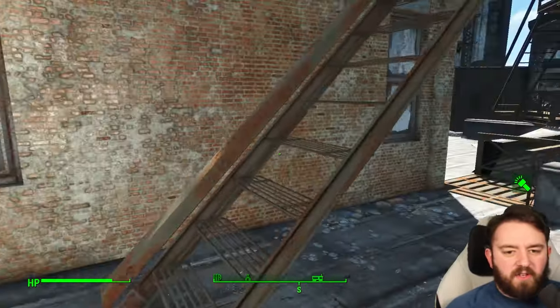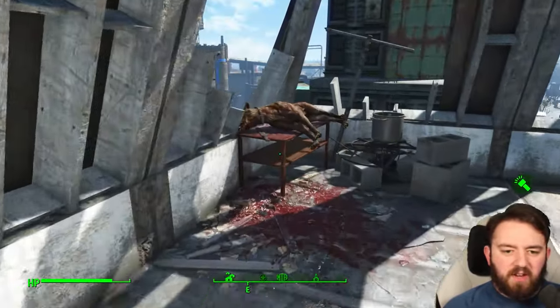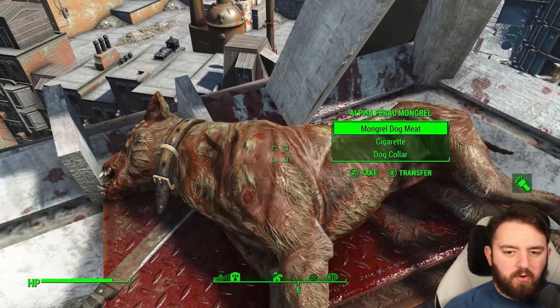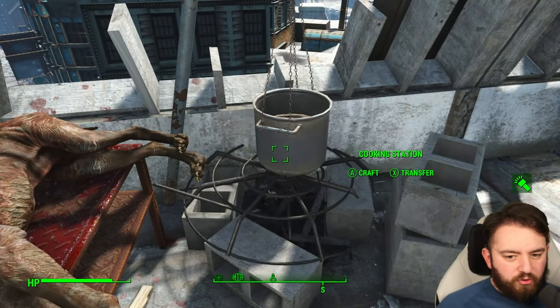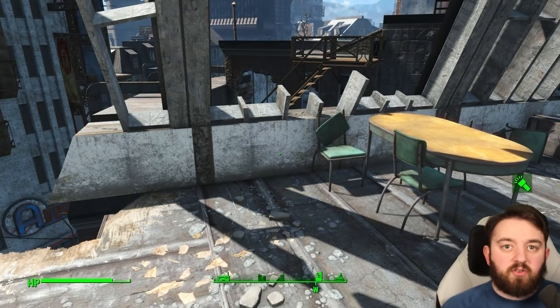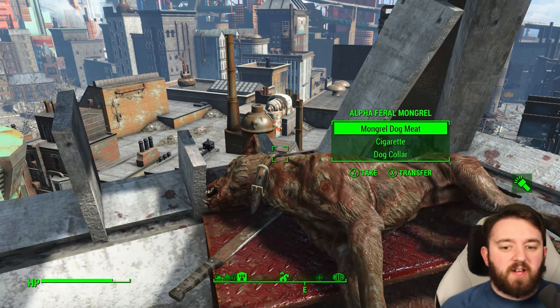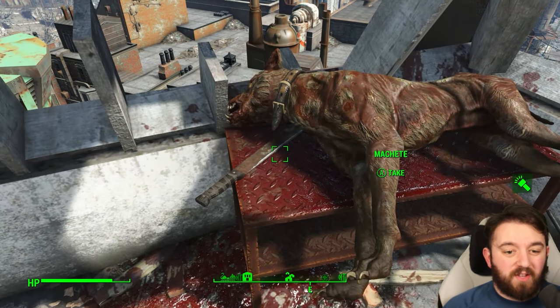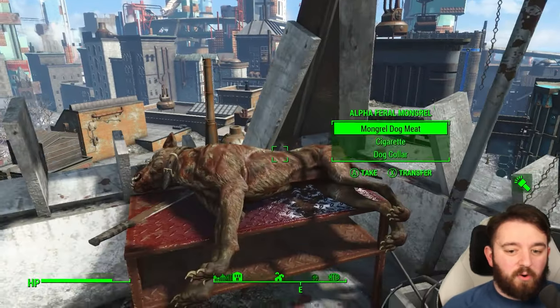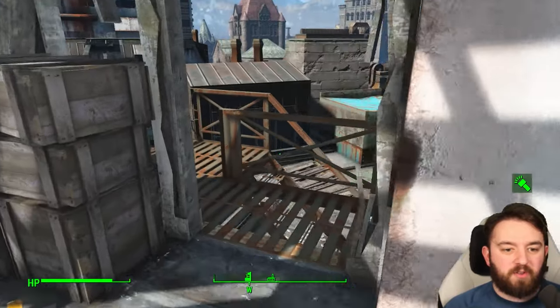One last thing about these raiders — the bit I didn't really get was up here. You can find an alpha feral mongrel that they're clearly chopping up. That gives me one of two things: one, he fell in battle, because normally mongrels are part of the raiders. Perhaps he fell in battle and resources are pretty scarce — maybe food is also quite scarce at this point — and therefore the dog is just being used for the obvious purpose: food.